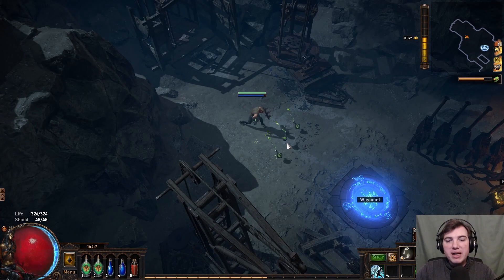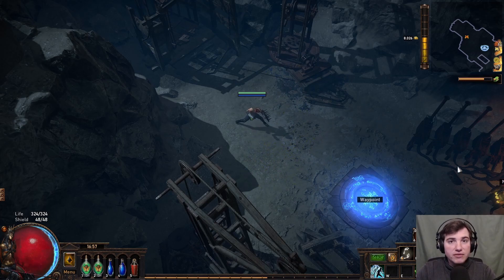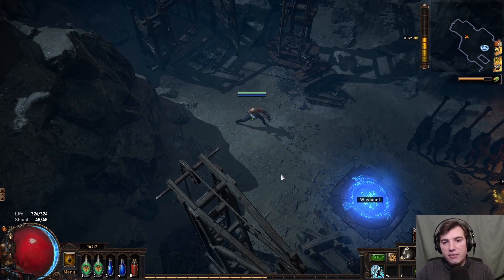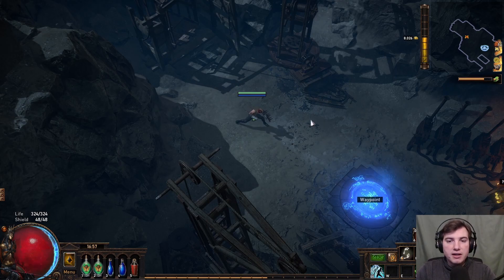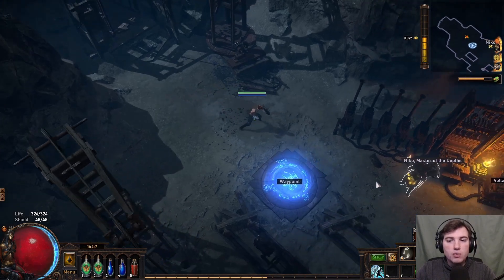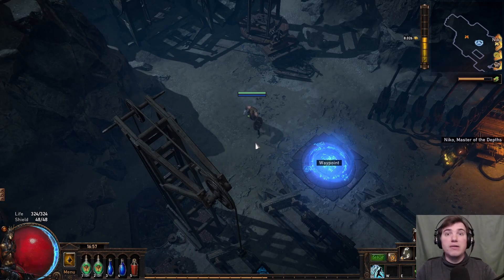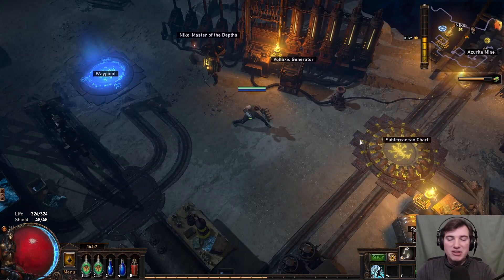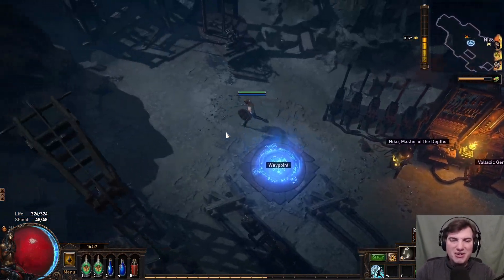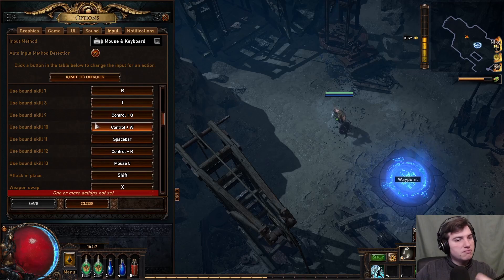For example with a totem skill: without 'Always Attack Without Moving' enabled, if you click far away your character will walk until it's in totem placement range. With it enabled, the totem is placed immediately at your cursor location, or as close to that direction as possible if you're outside the radius. This prevents a lot of deaths because your character won't run into packs of monsters while trying to cast or place a totem. Please enable that option — it's a definite quality-of-life improvement.